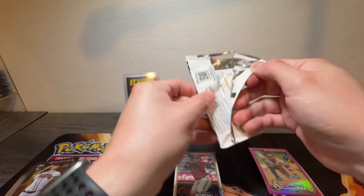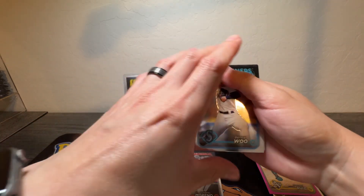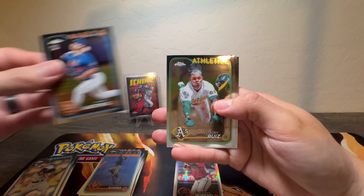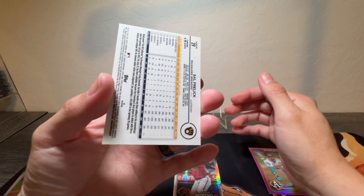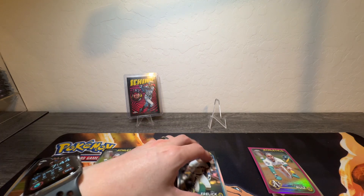Let's see if we can pull a number card out of here. We got Wu Rookie, we got Hartwig Rookie, we got another Ruiz, and a South Relic Rookie also. This is a Refractor.